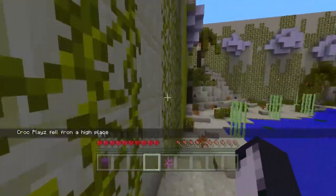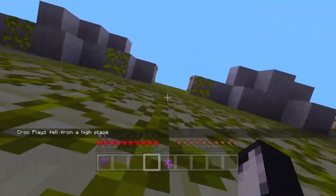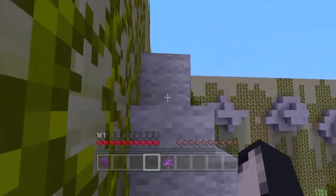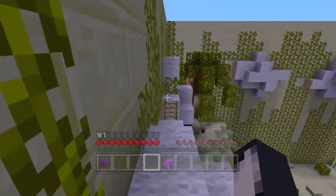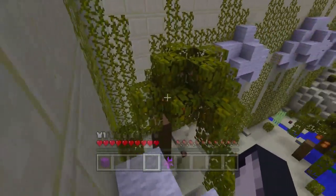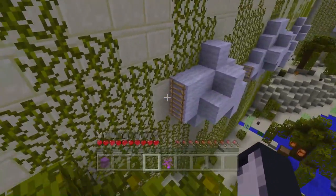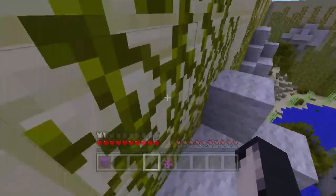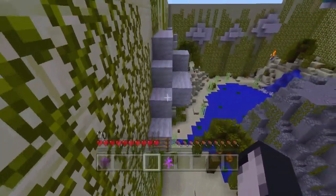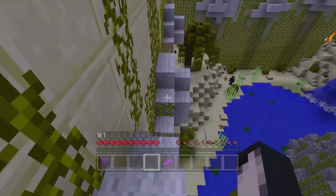I think we should try and go for a bit of height — being down low was kind of what cost us in the last one. We've got to be in a place that's difficult to get to so we can buy ourselves a little bit of time in case we see somebody coming. I'm going to keep parkouring around here, but the fact that there are vines everywhere does make it a little bit more tricky because they can just climb up from anywhere.